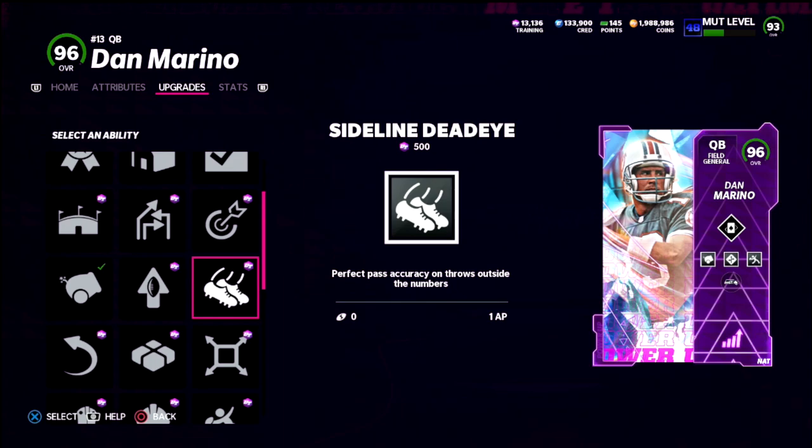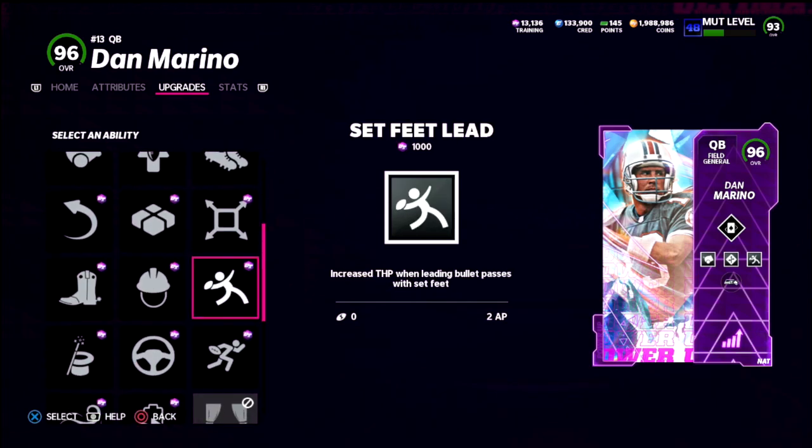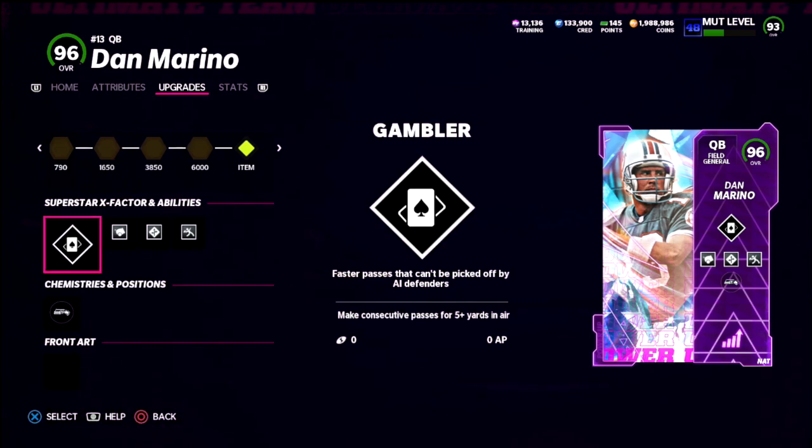If you don't like Long Range Deadeye, I would ask you to consider the Sideline Deadeye ability, because most Madden offenses run routes to the sideline, so I would really encourage you to consider that.